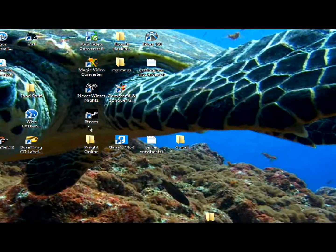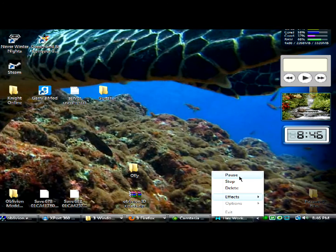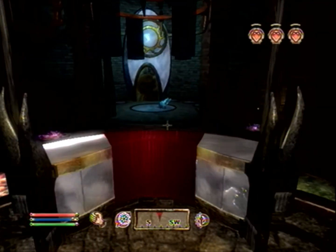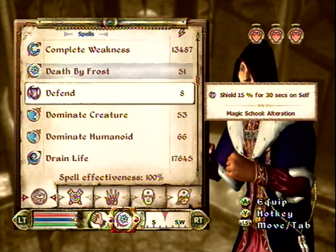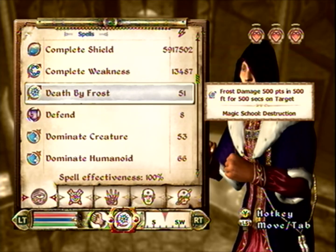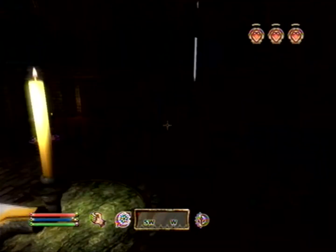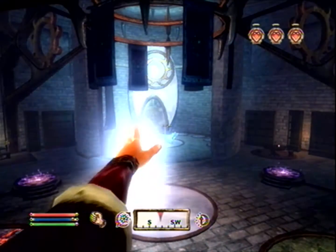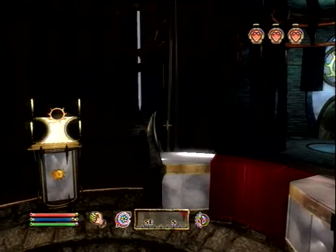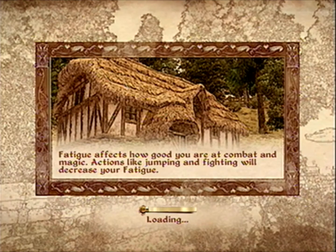That's all you have to do. Let me pause this - there it is, pause. Now we're back, we've done all that. Now we're going to look at the spell 'Death by Frost' - you see 51, successful, 500, 500, 500. You can create and alter spells in the spell-making menu. Let's just test it again - yeah, that's pretty massive. It doesn't show the full effect indoors, you might have to go outside to test it - it's amazing.